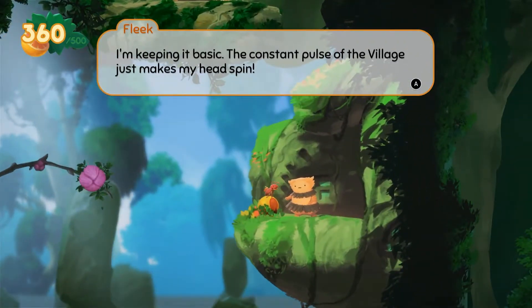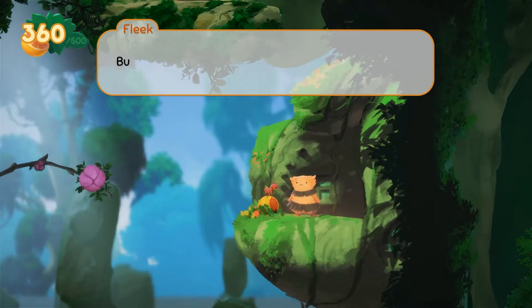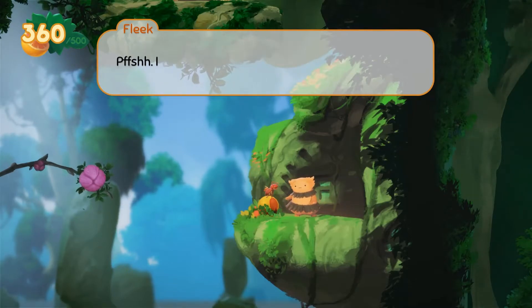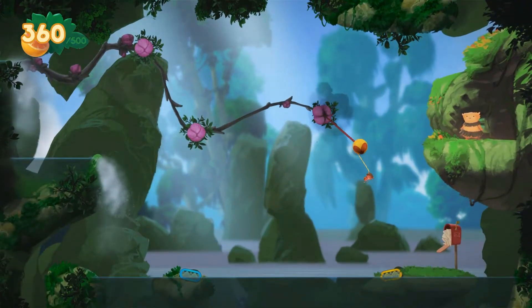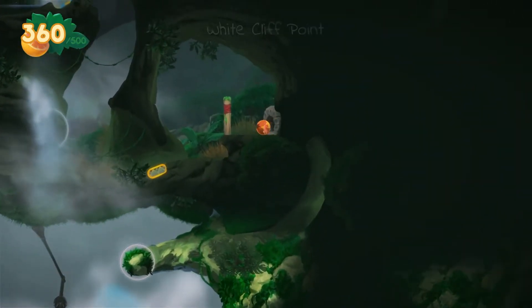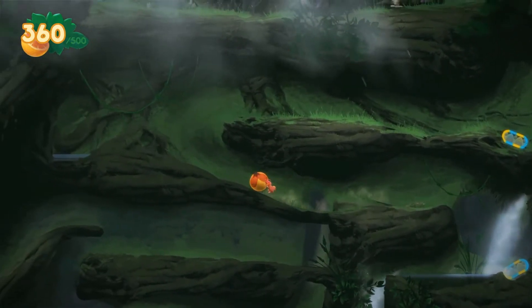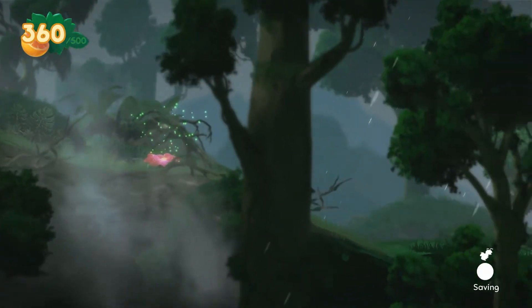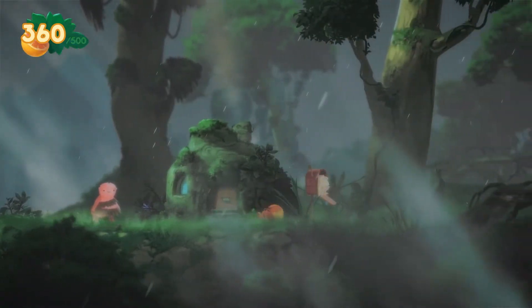I'm keeping it basic. The constant pulse of the village just keeps my head spinning. Those jokers up there have really lost track of what's important — it's so unnatural. But look who I'm talking to. You're pushing that ball around like some fashion slave, when you should be rolling dung like your ancestors. I can't even look at you. There's got to be a specific angle to get that treasure chest, unless you have to actually go get dung, which means I have to go back to the village. I think the only way to get the treasure chest is to get the dung, and to get the dung you have to have three different bobbles — which we have, so might as well.